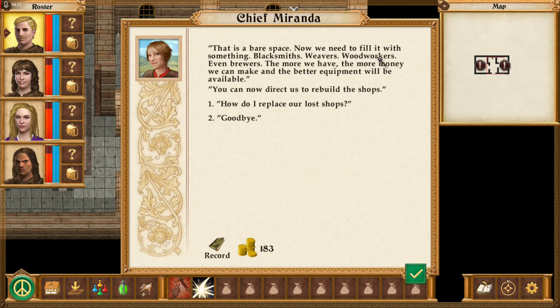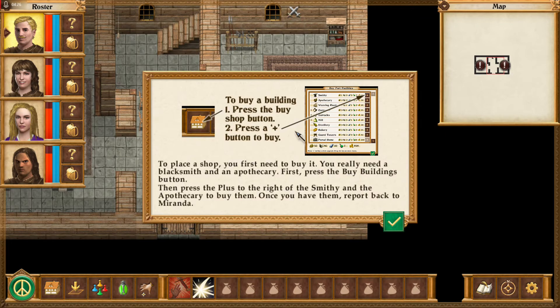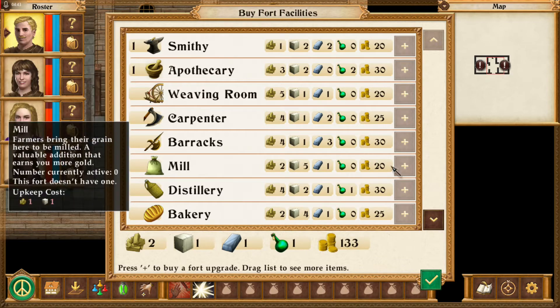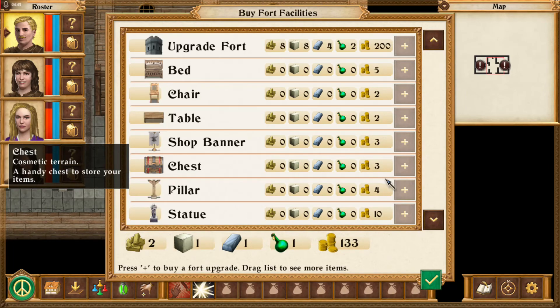Filled with blacksmiths, weavers, woodworkers, even brewers — the more we have, the more money. So how do we replace our last shop? Alright, I got more resources to buy a building. We click the house button here. We really need a blacksmith and an apothecary first. Let's get a smithy and an apothecary.